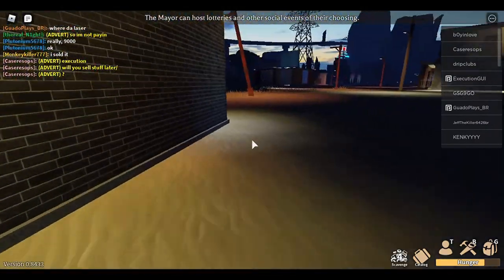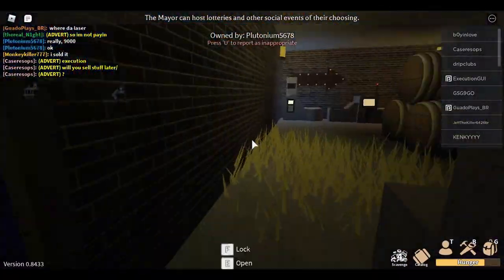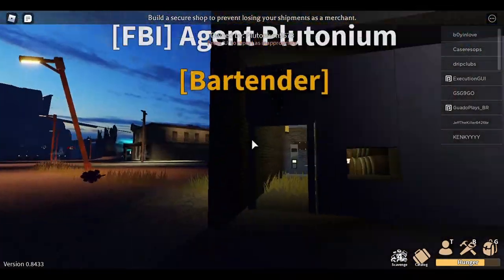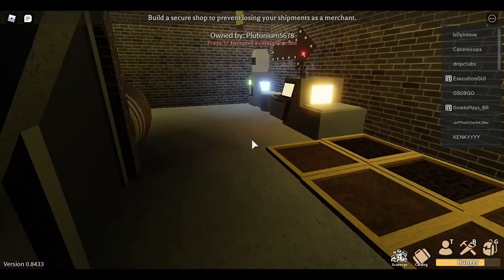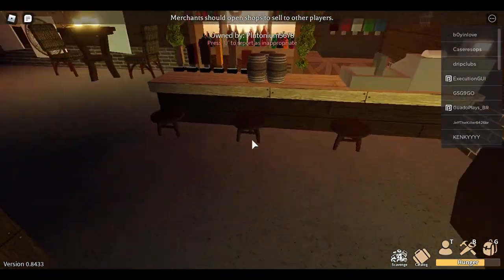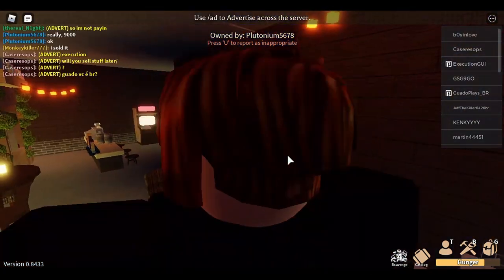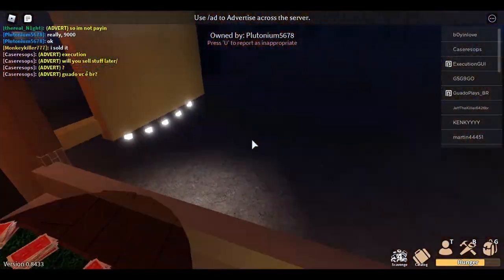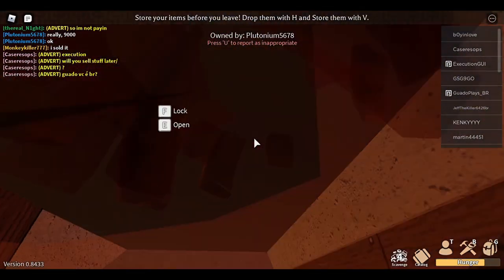Hello everybody, welcome back to another let's play of Dark RP: Electric State. This is the first episode of a new series. A brief overview of the game: one of the main things to do is choose a role — you could be an entrepreneur with a business, a scavenger, the mayor, or a whole bunch of other roles.